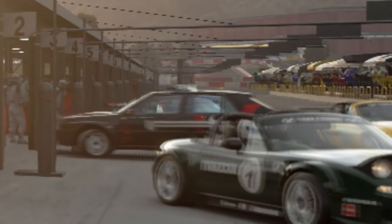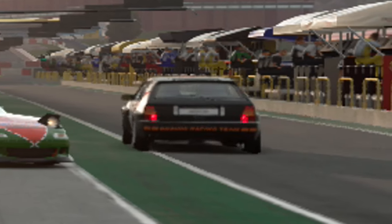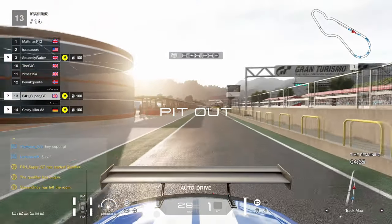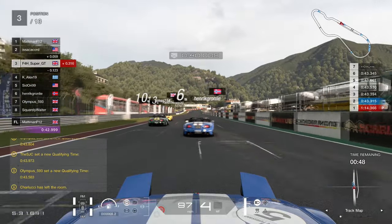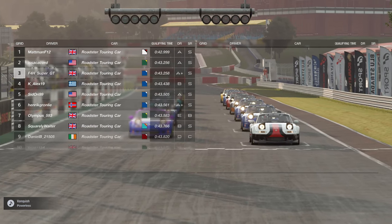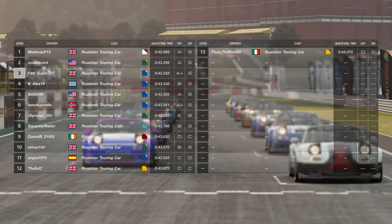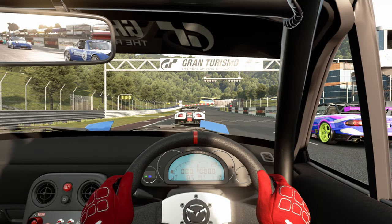Now this Lancia — obviously this guy chose the wrong car, didn't get the memo — got possessed by the devil, started driving around in the pit lane and smashing into the wall. I suppose that's what happens when you don't get the memo of which car to select. But at the end of qualifying, settling in third place, 0.002 away from second — that man just getting into the 42s, 42.999.